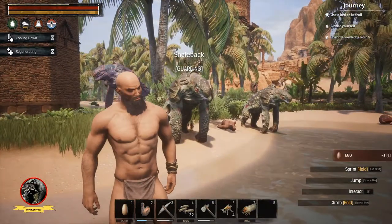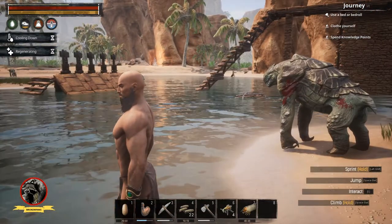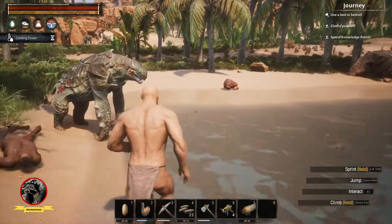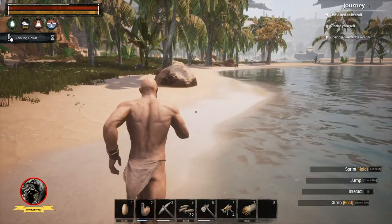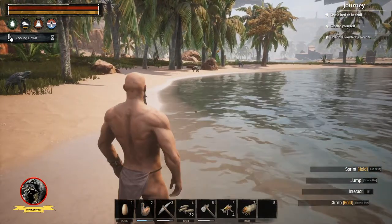I'm going to eat some eggs — you can see I'm low on food — and I start my regeneration. There are only a couple ways in this game to actually heal up: either through eating, potions, and then healing arrows are the third way — like the healing cloud that you get from healing arrows.